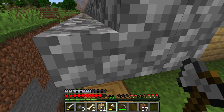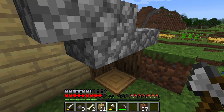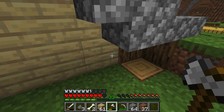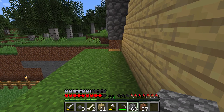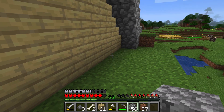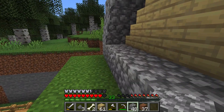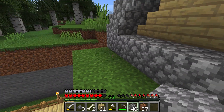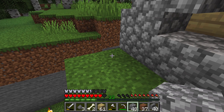We're going to take these two oak blocks out and put some cobblestone in. I think what we're going to do is just fill this with cobblestone and then start to come down a little bit. So we have some stairs here.